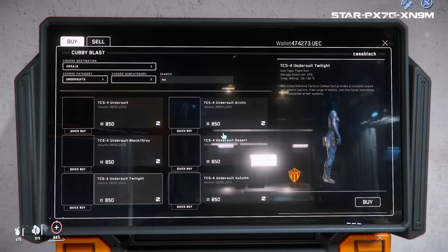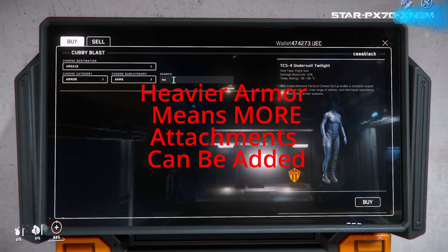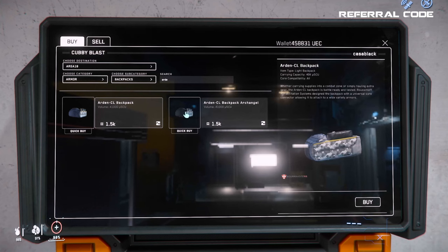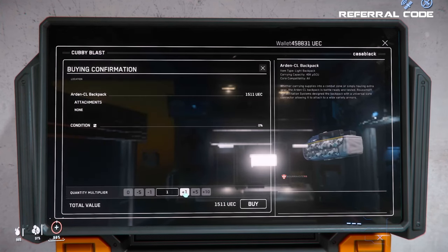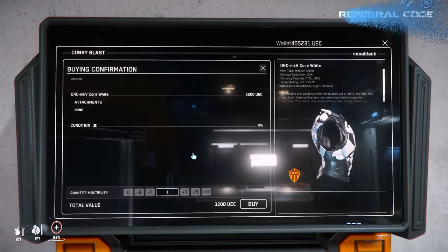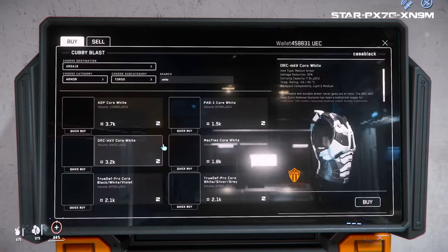Depending on which armor you purchase, you will have more or less inventory space or attachment hooks for things like ammo, med pins, or side holster items. You can also pick up a backpack, which will greatly aid how much you can carry — important if you're heading into FPS situations and want to take more loot. Make sure you choose the same size backpack as your torso armor piece. If you bought a medium chest armor piece, you need to buy a medium backpack, otherwise you will not be able to equip it.